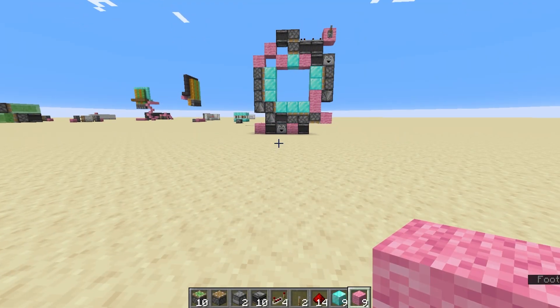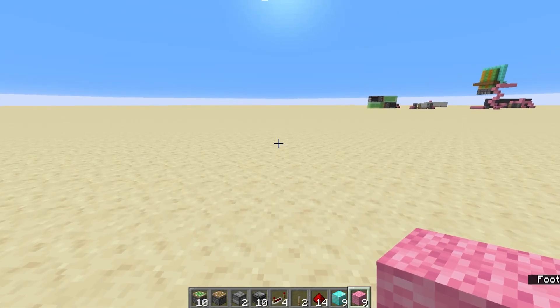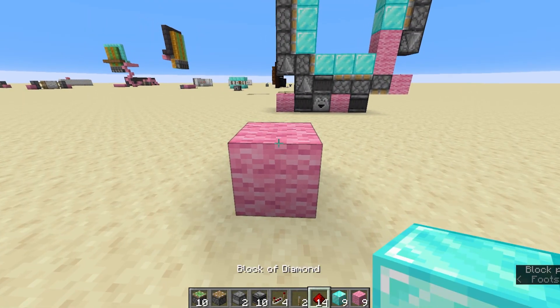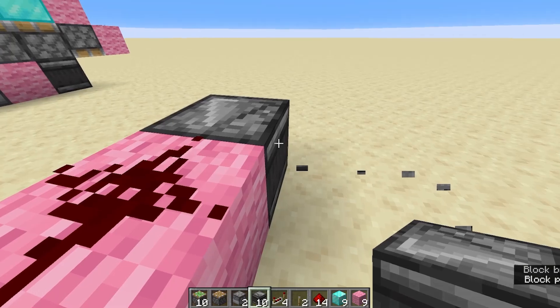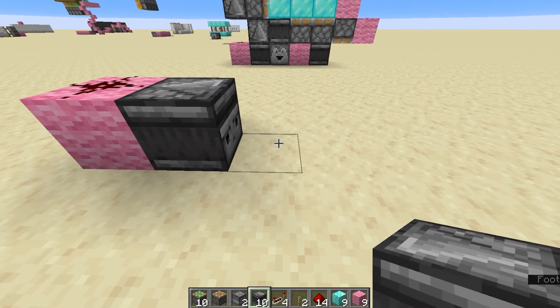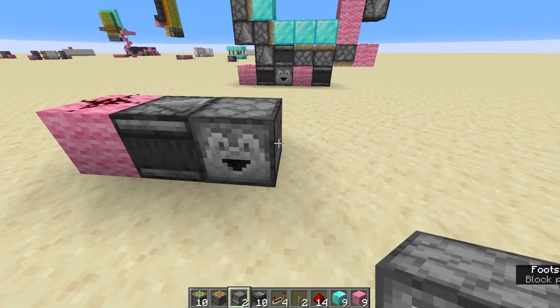So what we're going to do is get started on building this 3x3 piston door. First of all, place down our 1 block of pink wool with some redstone dust on top, and then an observer facing into the block so the signal goes into the block, and then a dropper on the front there.